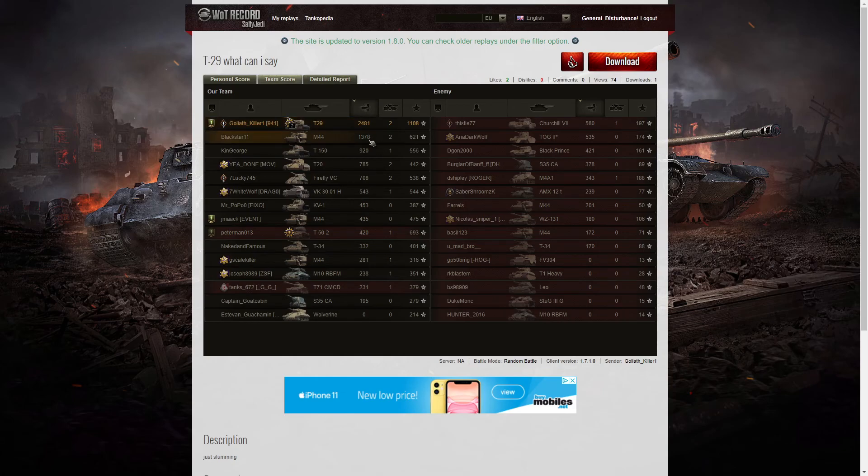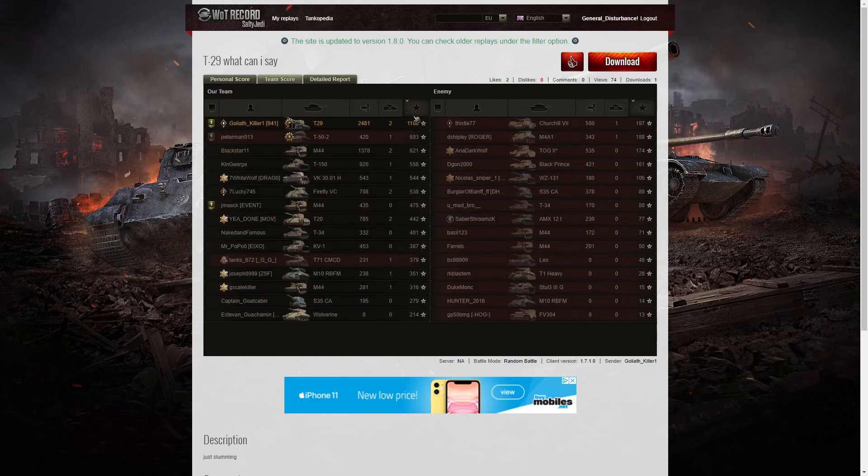1,378 for the M44. The next high score after that was a T150 with 920. When it came to kills, he shared the top spot with the M44, T20, and the Firefly 5C. When it came to base XP, he's got the top in that column as well — technically he's got the top in all three. 1,108 base experience points, the only player to get over 1,000. And 693 goes to the T52, his platoon mate who got a Scout Medal because he actually found so many of the enemy tanks. And 621 goes to the M44 as well.